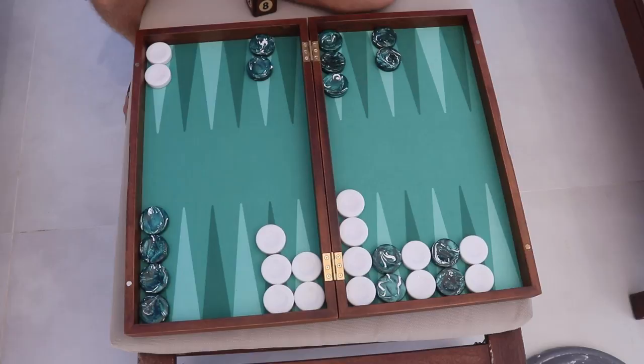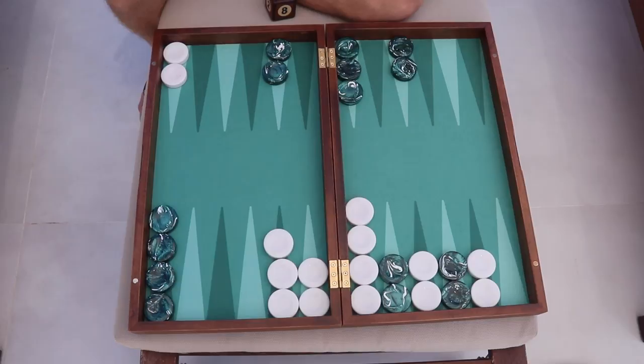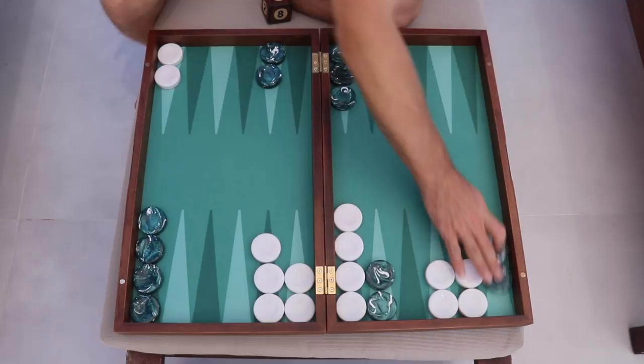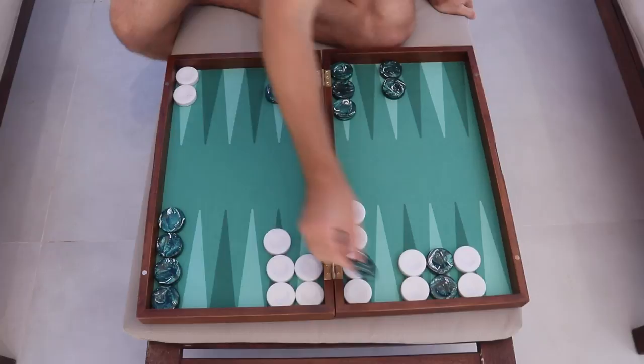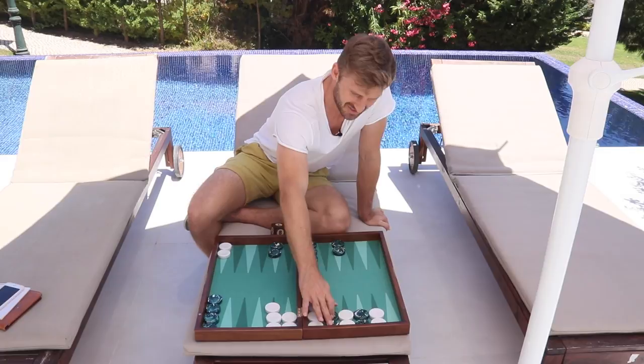Just like the holding game, the back game comes in different categories. We have the shallow back games — those are the back games where you have the five-point as one of the two anchors. That would be, for instance, the 5-4 back game, the 5-3, the 5-2, or the 5-1. The shallow back games often play out as a holding game because later on you might just run with one of your checkers and still have a holding game with some extra contact, or run with both and then you have a holding game. This means that in a shallow back game you don't crunch as often — it's more robust in terms of timing, but not quite as strong in terms of generating shots.